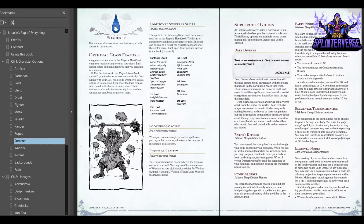At first level you get Earth's Defense — you can channel the strength of the earth through your body. When you are hit with a melee attack while not wearing armor, you may use your reaction to cover your body in a rock-hard carapace, increasing your AC to 14 plus your dexterity modifier until the beginning of your next turn, possibly causing the triggering attack to miss. Then you've got Stone Slinger, another first-level feature — you learn the magic stone cantrip, and when you deal bludgeoning damage with a spell or cantrip you may add your spellcasting ability modifier to the damage dealt.